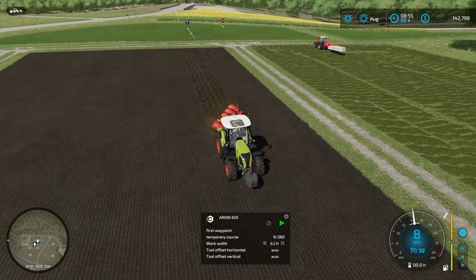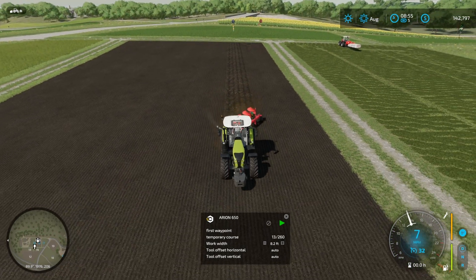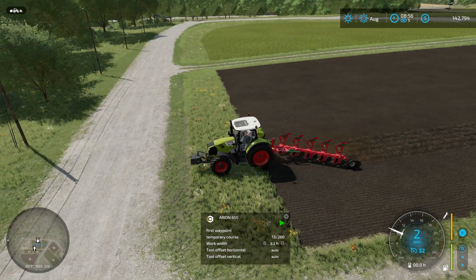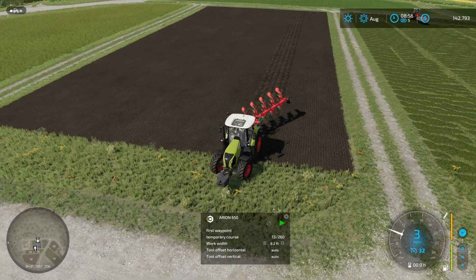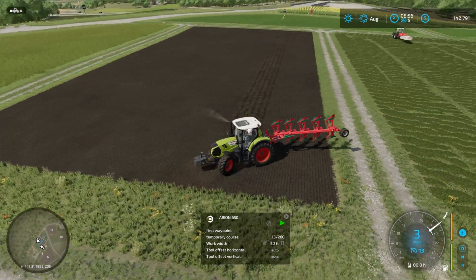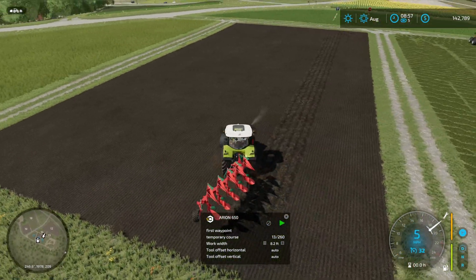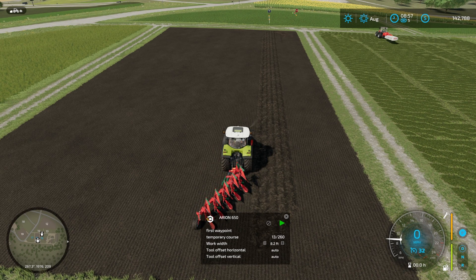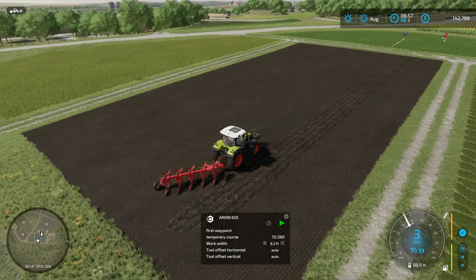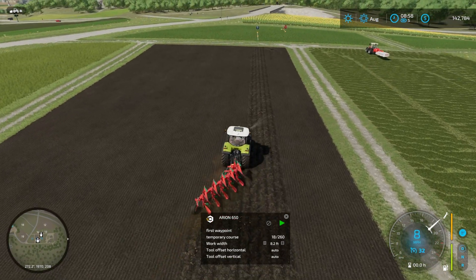So for the mower we had to manually set the offset; for plows it's automatic; and for the rock picker, when I was playing with that, I had to manually set the offset. The plow is backing up here, which is awesome because that should be picked up by the headland. I have seen it occasionally miss things, particularly with bigger plows.